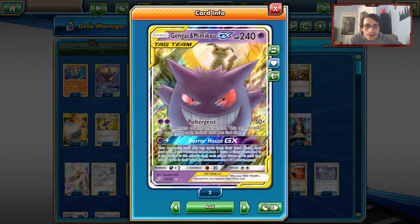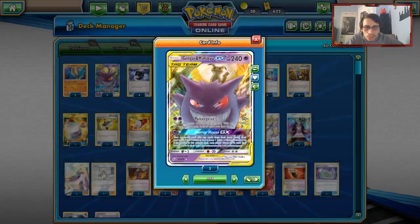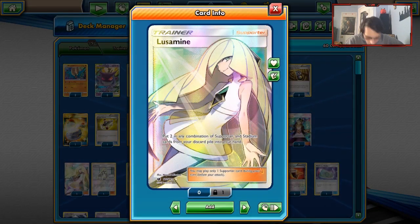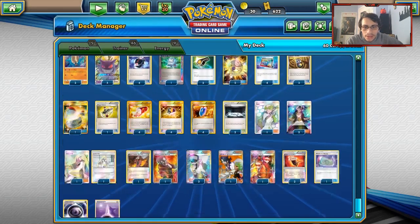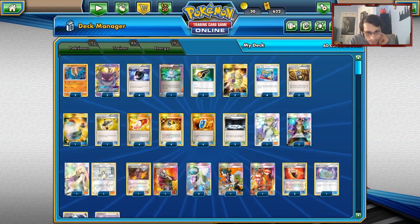The partner I can think of is Gengar Mimikyu, so I'm just going to be playing this deck again. We're going to give it a whirl in Expanded. I know Zoroark is like the BDIF ruler of all the decks, but whatever, we can try and beat that. I've actually put a Lusamines engine in after that Granbull loss I took - I finally decided this Lusamines engine might be better than I thought.